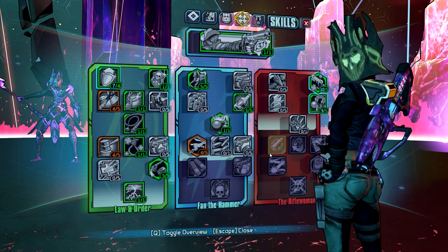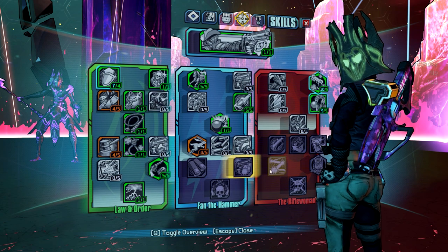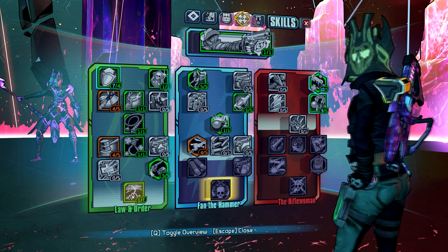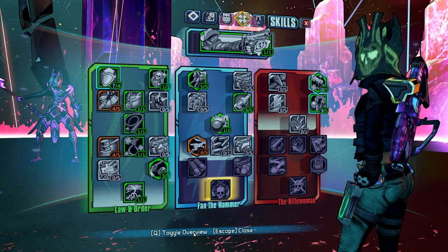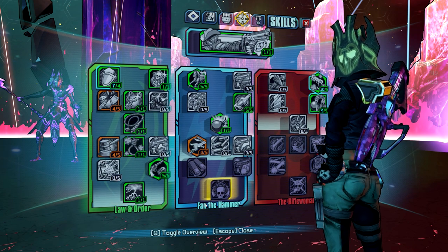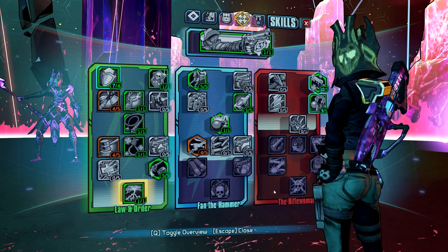This build is one I've never seen because I made it up myself. Most people go for the Fan the Hammer capstone, and that was what I was looking forward to when I first saw Nisha. However, when I first started leveling up I figured Law and Order would be better because of the health regeneration mechanic. I got all the way down to level 25, beat Normal Vault Hunter Mode, then switched over to Fan the Hammer — and switched back 10 or 20 minutes later because I was so bored with it. It didn't have the survivability I was used to, so I went back to Law and Order and built something around it.